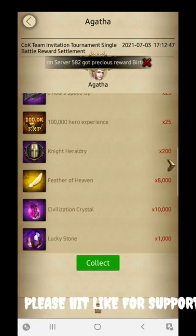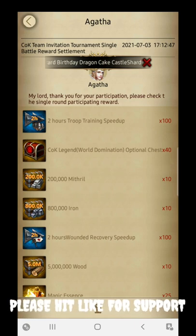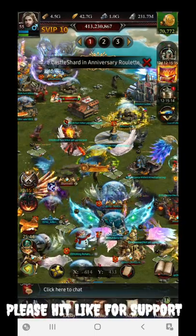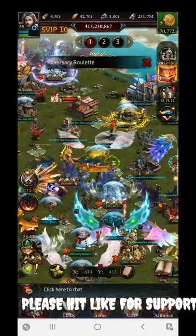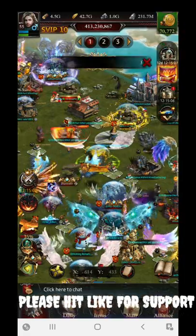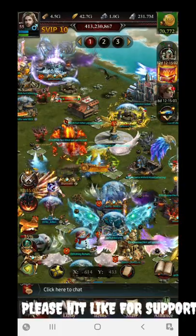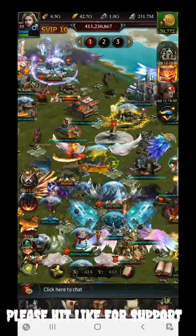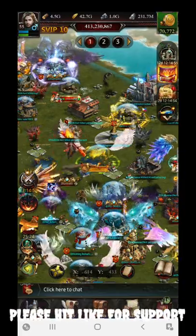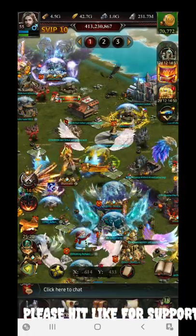Additional rewards include five million food, 25 eight-hour speed-ups, 25 100K hero experience, 200 Night Herald feathers, 8,000 Feathers of Heaven, 10,000 civilization crystals, and 1,000 lucky stones. These rewards are really good for only 25 to 30 minutes of investment — very helpful for training T14 soldiers. That's all for today's video. If you found the content useful, hit like and subscribe. I'll be back with another video soon — keep going with Gamers Forum!